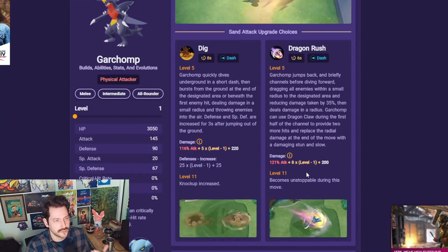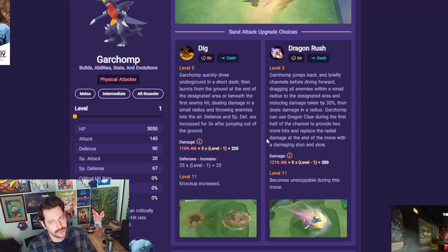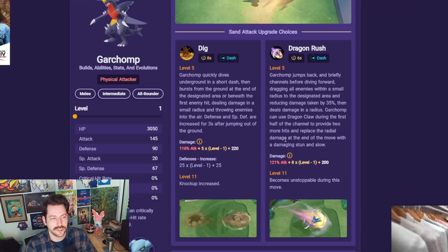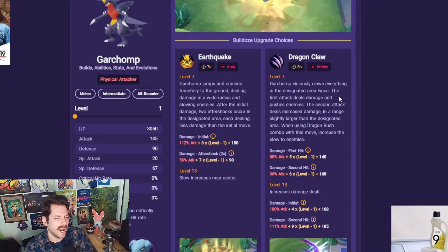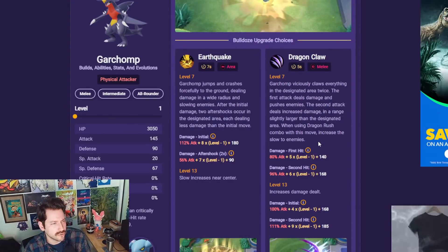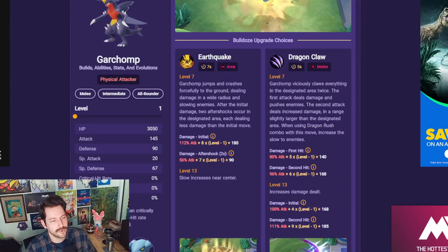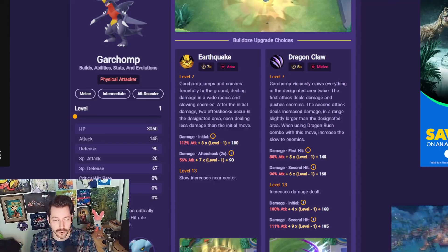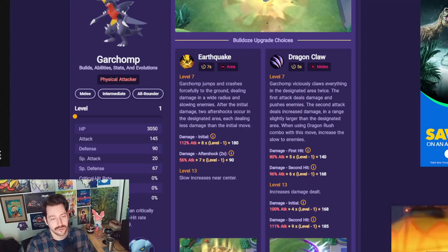Dragon Rush — you really control the battlefield, so you push people where you want them to be, and you can do the same thing with Claw. You can also combo the two moves together, so there's a stun. Dragon Rush, kind of similar to Dig, reduces damage taken by 35%. Both of them reduce damage when you're engaging. Dragon Claw has mostly been the same, but it slows now — first attack deals damage and pushes, the second attack deals increased damage in a range. When using the Dragon Rush combo, it increases the slow. I personally like the Dragon build better, but we're going to be showing off both of them. What a time to play Garchomp — if you've been wanting to play it, now's the time, because it's so, so good right now.